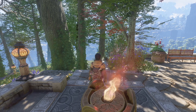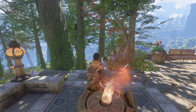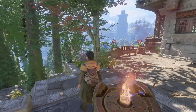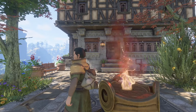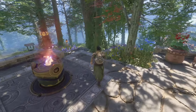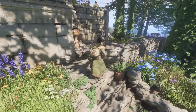Hey guys, welcome back! We are back in Enshrouded — Golden from Silence is Gold here. We are taking a look at the blacksmith's place, but this is not it — this is my house, my place. And I just realized I'm going the wrong way, so let's not go that way.